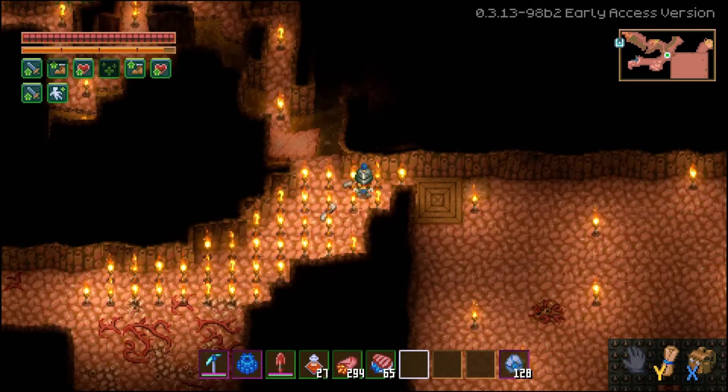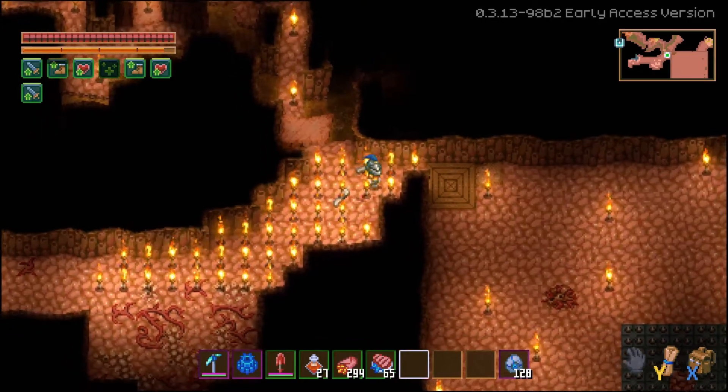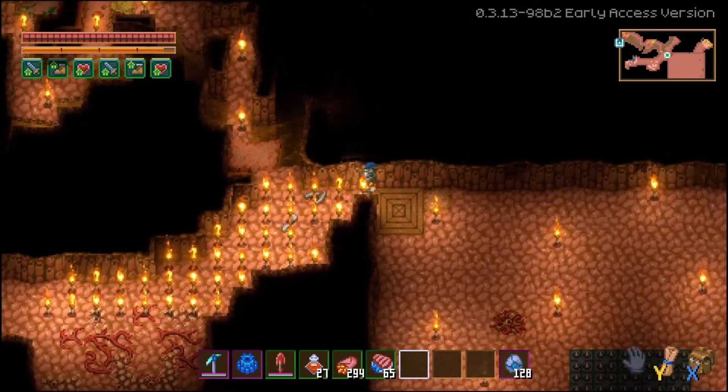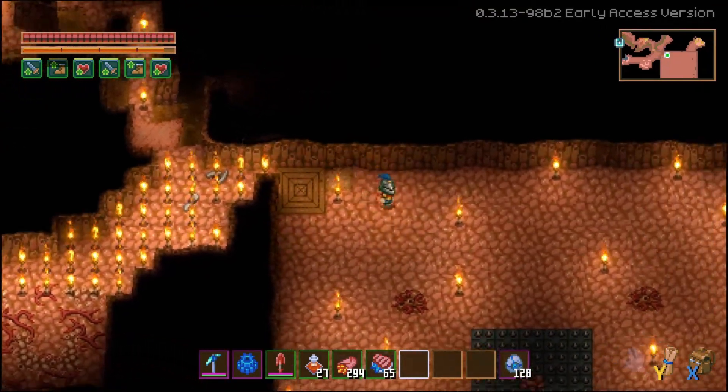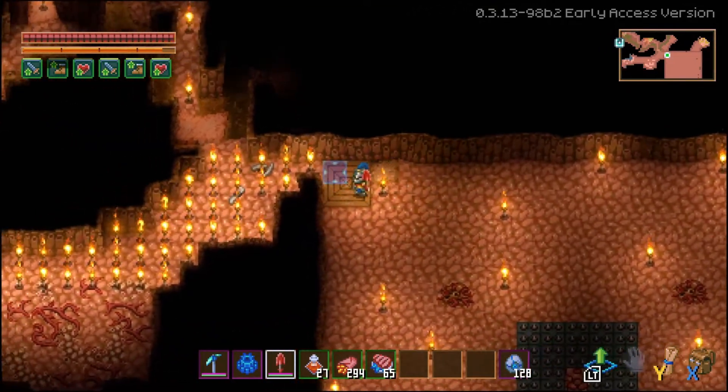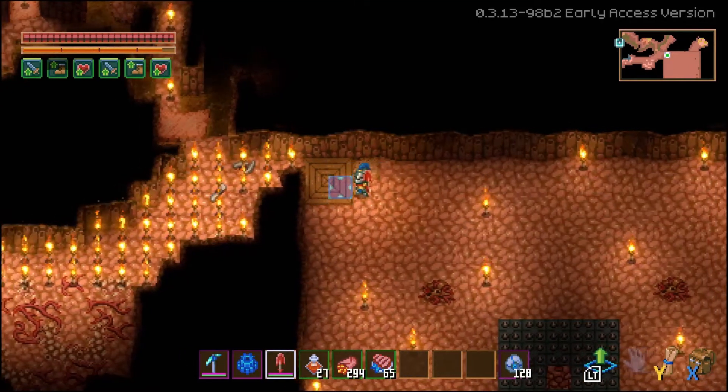So you're gonna have a lot of torches — a lot. And then where you have your entrance to enter your area, for example mine's here, you're gonna want a two by two of wood bridges, like this.